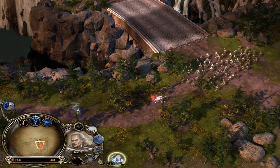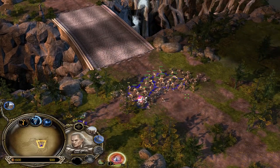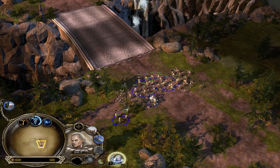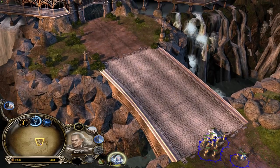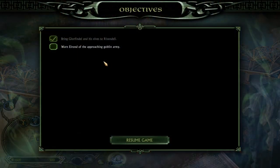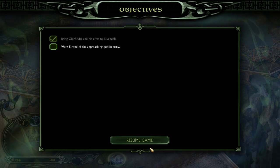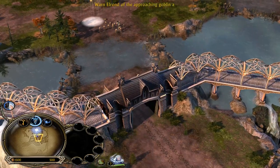We have some more units. Let's quickly defeat these — well, goblins actually, not orcs. Let's cross the bridge. I need to find Elrond now and warn him of the approaching goblin army. Oh, it's also Gloin — yeah, Gloin. We must warn Lord Elrond.